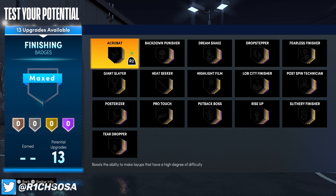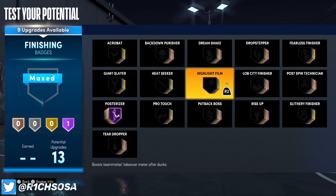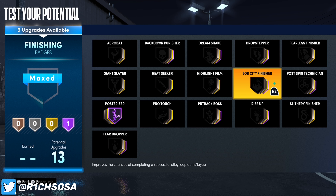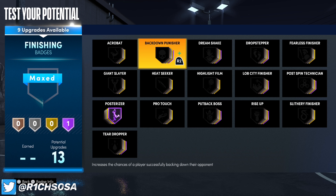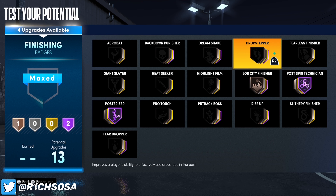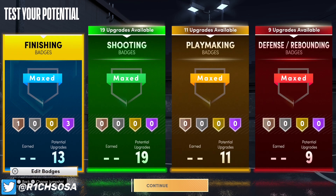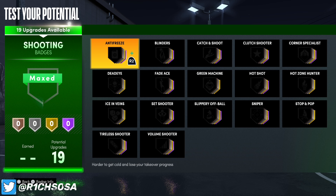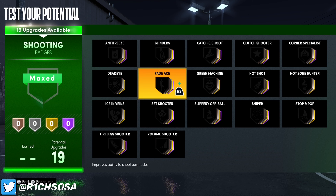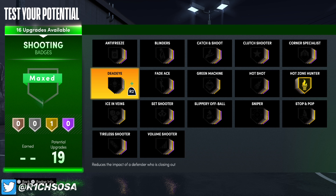When you max this build out it's going to be really something special. I love the height — you're going to be a lot taller than most players you run against. I'm going to put on Hall of Fame posterizer. Since we are part post scoring, you could put on postman technician, drop stepper, or even dream shake on Hall of Fame. It comes down to what y'all want to do — I'm just giving y'all some ideas. A badge worth considering is back down punisher, especially if you get a guard switched on you. I'm going to go with postman technician on Hall of Fame. For the finisher, lobster on bronze just to get the animations. I would go with fearless finisher but we only get it on gold, so I'm going to go with Hall of Fame rise up.